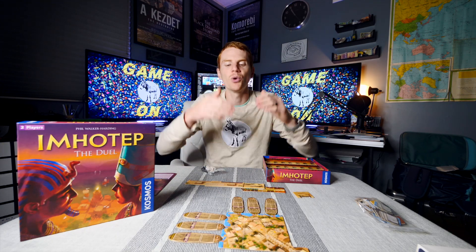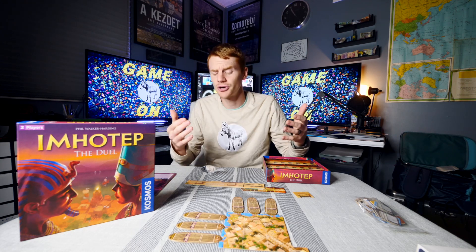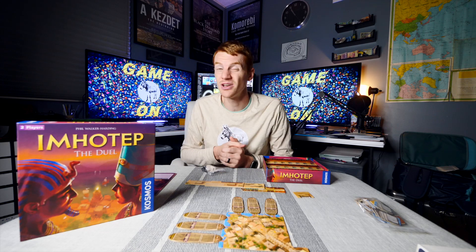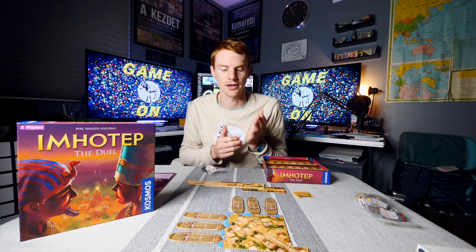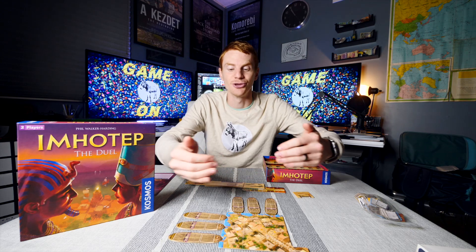You have little meeples that you place onto the board. On your turn you can do one of three things: place a meeple on the board, sail a ship, or play an action token that you may have collected from a previous boat.